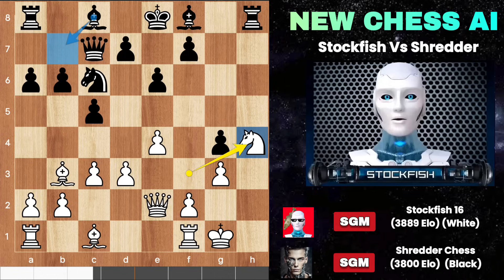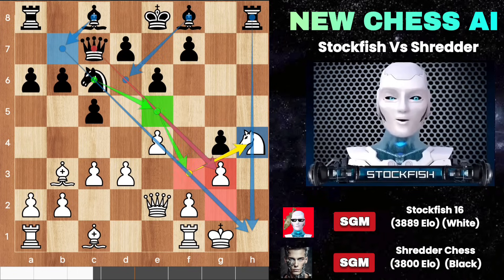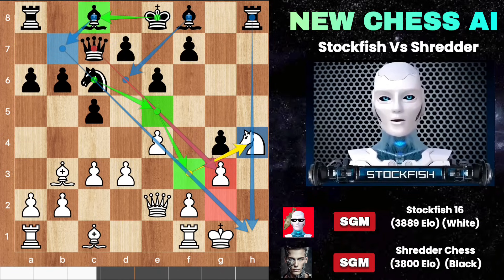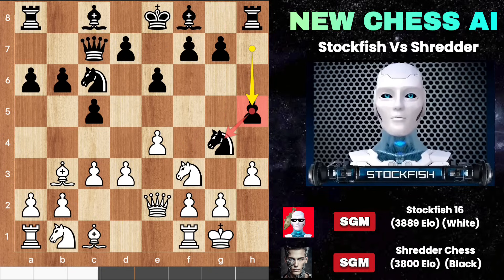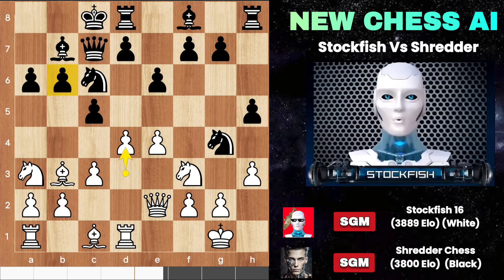Bishop E7 will seize the light square diagonal. The rook has an open file, and the bishop and queen join in an attack on the G3 pawn. The knight has a great outpost on the F3 square. In the long run you can involve your other rook as well. So back to the position.